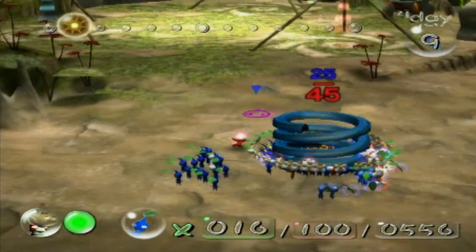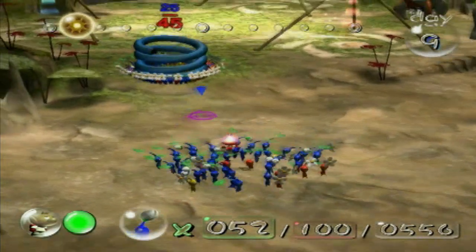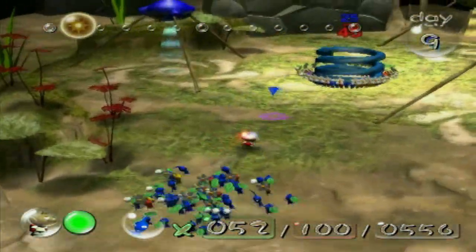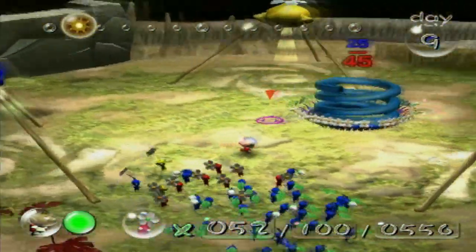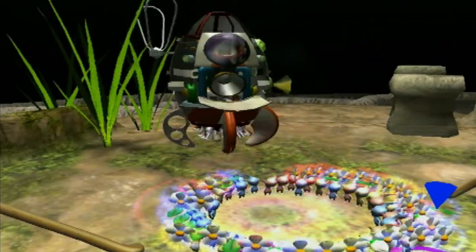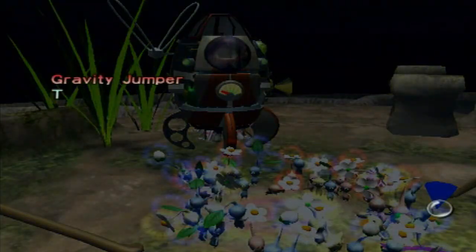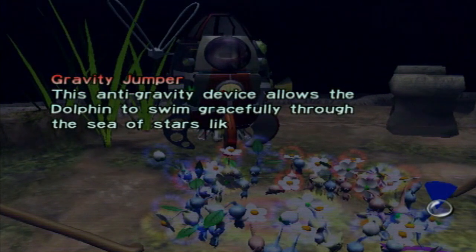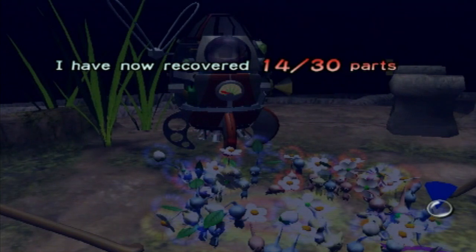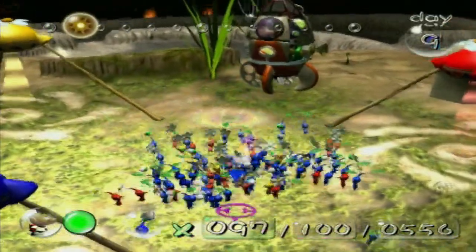I'll just start focusing on getting the spring back to the ship. I can't believe we were so close and yet so far to get at least one ship part back. Looks like they've gotten two things of nectar. And there we go — there's our spring! Gravity Jumper: this anti-gravity device allows the dolphin to swim gracefully through a sea of stars like a dolphin. I've now recovered 14 out of 30 parts — just need to find 15 more.